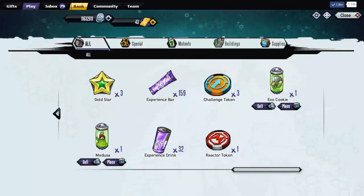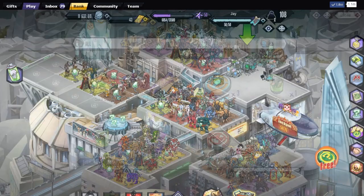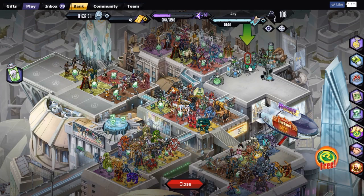Here is the cute little exo-cookie hamster. Let's place him down — we can put him in the little hatchery thing right here. Place you. There we go. I want to see this guy in action.